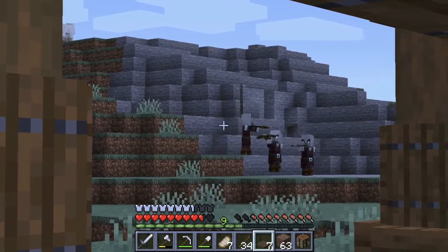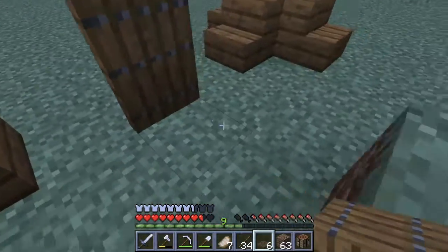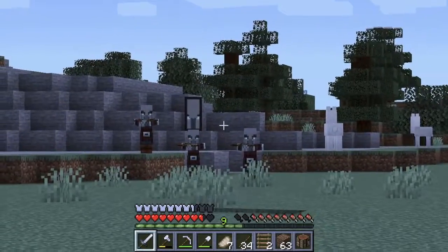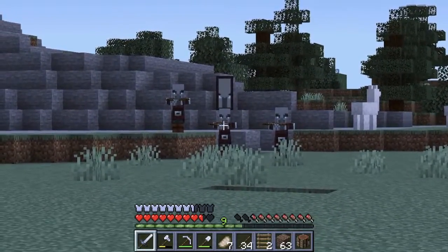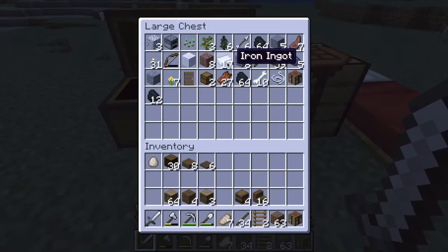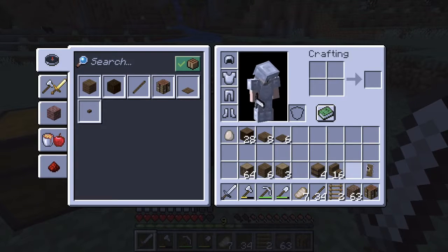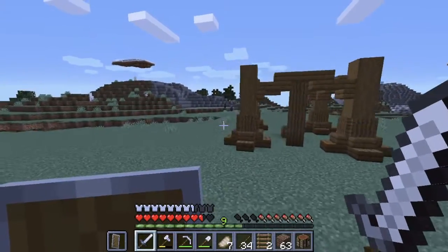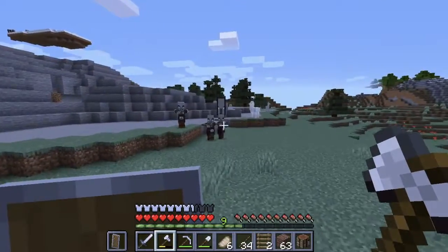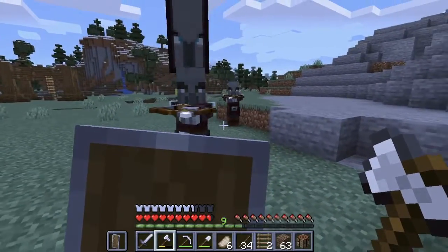We got visitors. We don't have a shield — that's what I'm worried about. Let me make a shield quickly. Alright, let's mess these guys up.